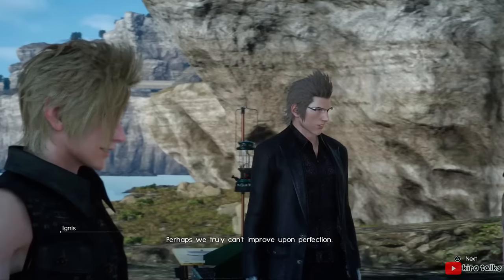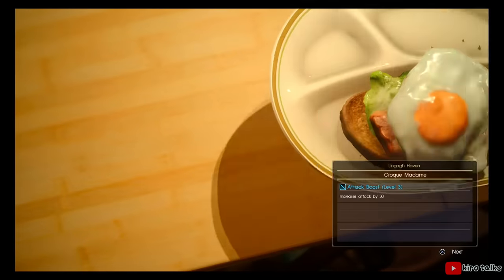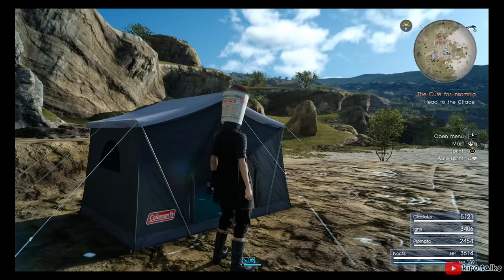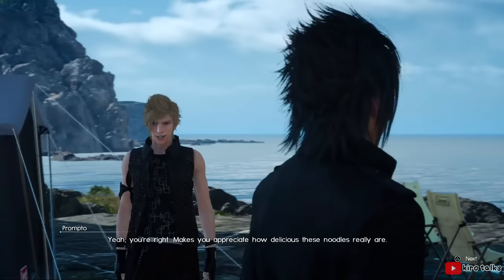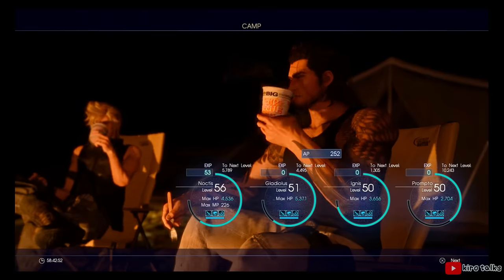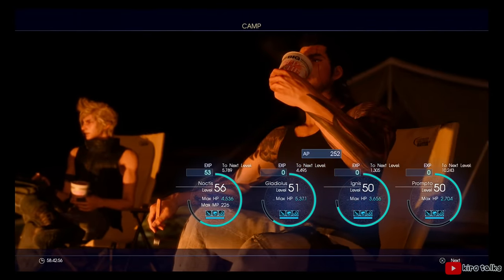Cup Noodles isn't the only weird product placement involving cooking, because Ignis serves food at camp on these Coleman brand plates. You sit in these Coleman brand seats and sleep inside this Coleman brand tent. Final Fantasy XV really does exist, doesn't it? Admittedly, cooking and by extension camping is one of my favorite parts of this game.